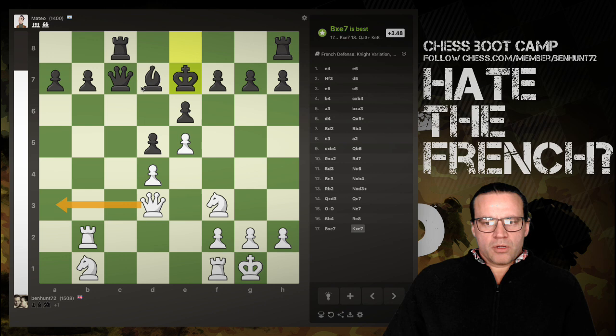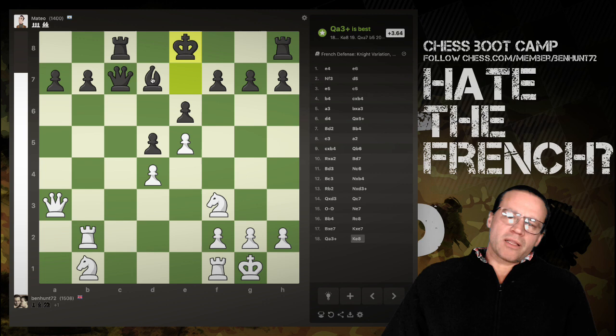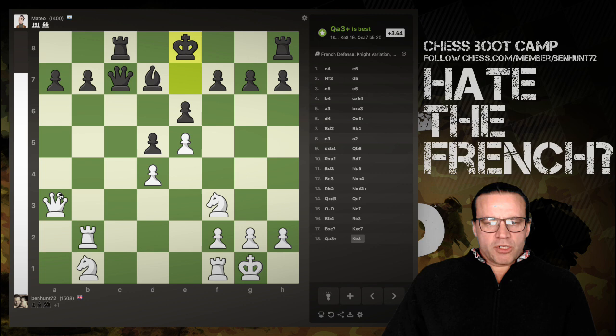I've got a check here — the queen can't block, nothing can block, the king can't go there, there, or there, so the king has to go back to the back rank. I'm also forking the pawn. The engine likes that as well. I could grab the pawn now with the threat of the rook, hitting the queen and the bishop behind it. The back rank isn't too much of an issue — let's grab the pawn. Computer says yes.